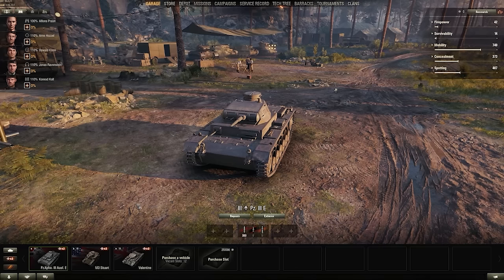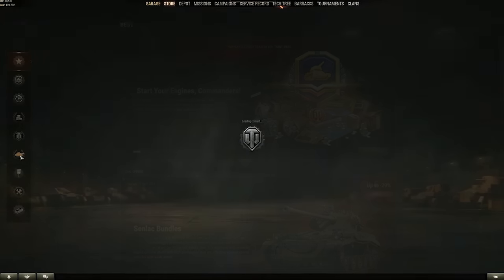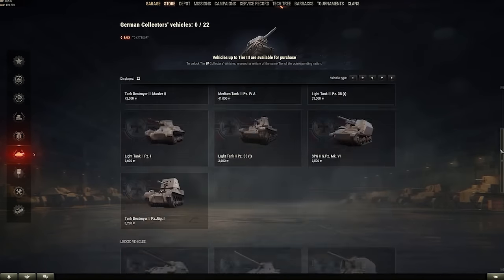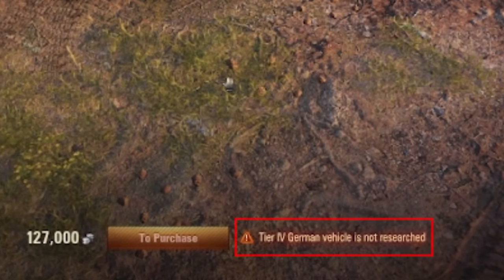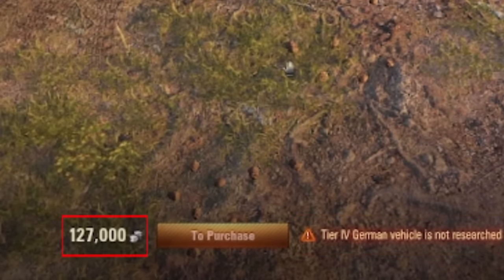I made a mini-account to demonstrate this. What you want to do is head on over to the store page, and once you've done that, click on this tab here to go to the collector's vehicles. Select Germany, and if you scroll all the way down to the bottom, this little thing here is called the Hetzer, and you will need a tier 4 German tank to actually unlock it. Furthermore, it's going to set you back a decent chunk of credits.